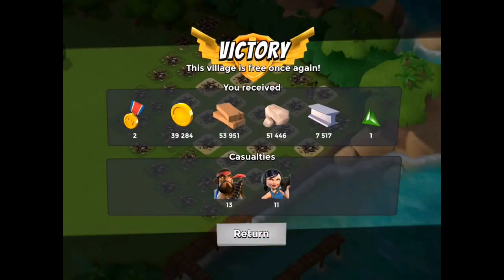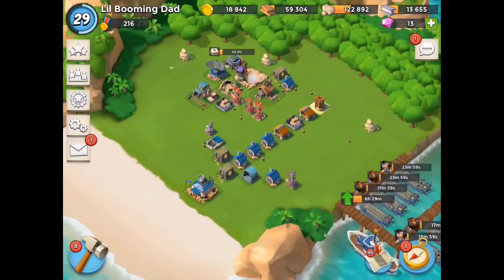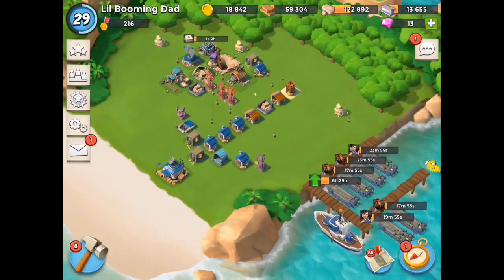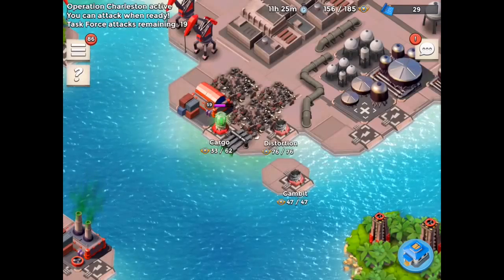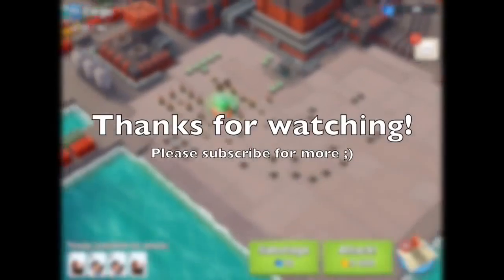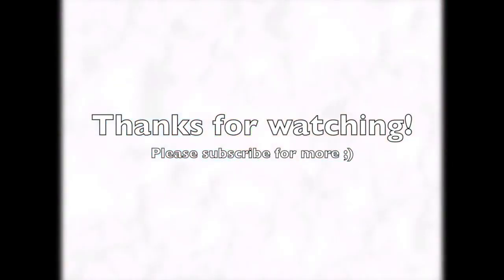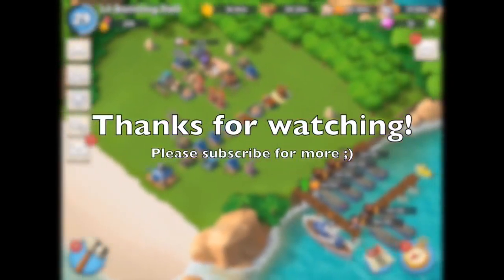I know there are a lot of great Boom Beach players among my subscribers and I'd love you to share your strategies with the community — we've got a fantastic community in the comments. I'm almost done with HQ 12 and I think we're going to HQ 13 soon. I'm maxed on all the offensive stuff, and I have got no defensive troops — nothing defensive at all, apart from the one sniper tower I had to get. Thank you very much for watching, you guys are awesome. Take care, bye for now.